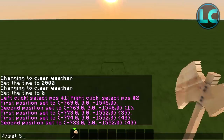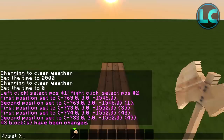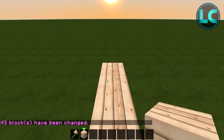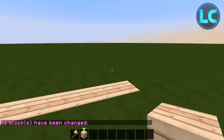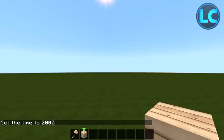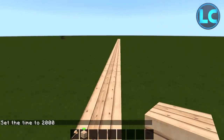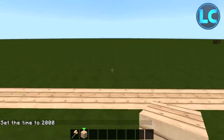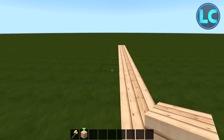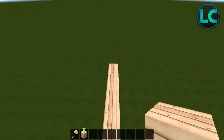We are going to set birch wood planks for around the pool. The reason I'm counting out this so precisely is because if we don't, the rest of the house is going to be off by even one block and we could ruin the whole build. So that's why I'm counting out this very, very precisely.